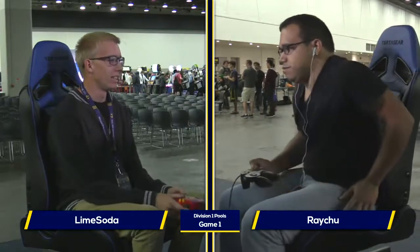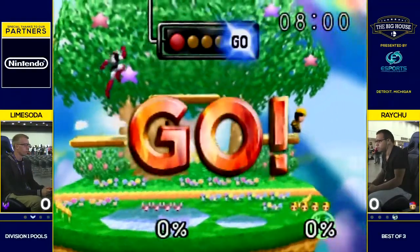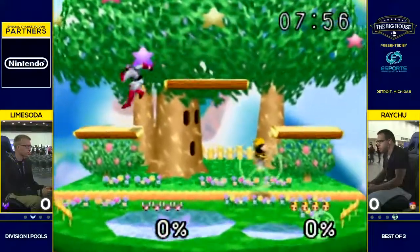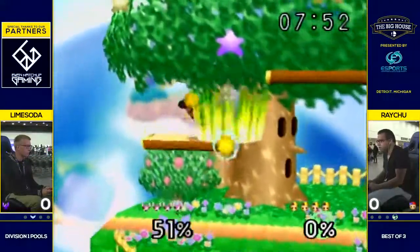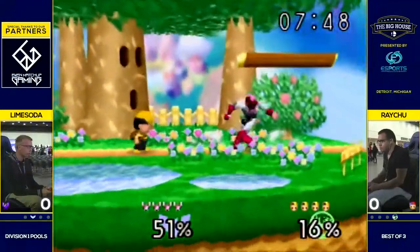Stream Lime Soda and Raichu — Raichu with that craziness we've been seeing, and Lime Soda with that wonderful Standard Falcon. Possibly the most Standard Falcon, but someone's got to be it. If you've got to make a scale, you've probably got Lime at the one with the most Standard, and then on the other end — where would you put the other end?